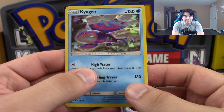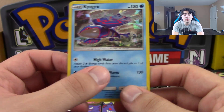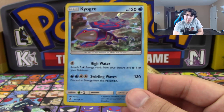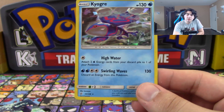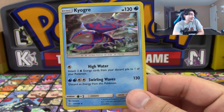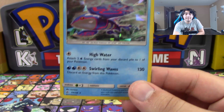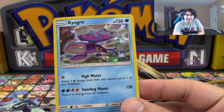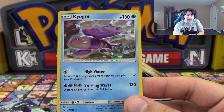Let's go ahead and see what it does. It has two attacks. First one being High Water — you attach two energy cards from your discard pile to one of your Pokemon. Not bad; my only wish is that this did damage too, but beggars can't be choosers. And you've also got Swirling Waves for 130 damage, which discards energy from this Pokemon.